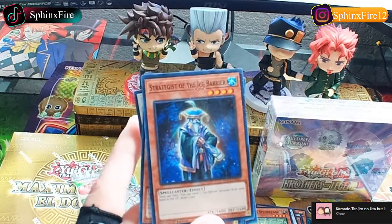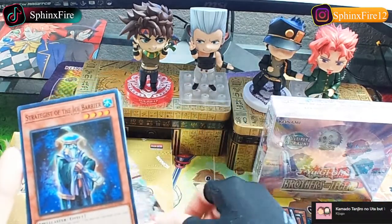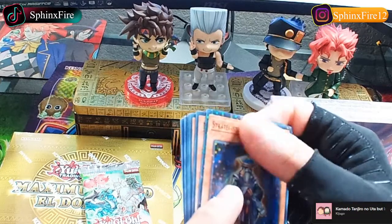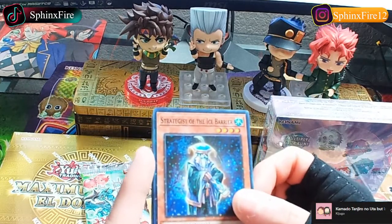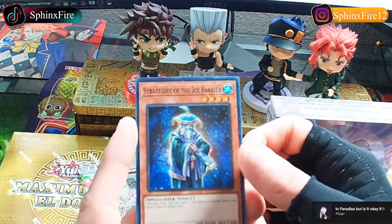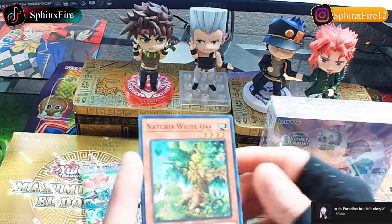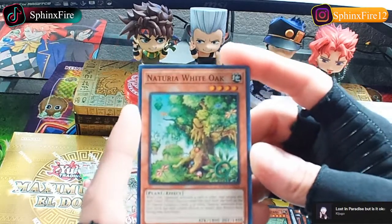Hello there and welcome to the stream, hope you enjoy. Right now I'm just barely opening the first pack of Hidden Arsenal Chapter One. Oh, what in the hell - this thing has like stickiness on this card! That's just garbage, they gave me stickiness on this card and I literally just opened it. The Strategist of the Ice Barrier - yeah, that card was sticky, that's kind of gross. I'm just gonna put it over here. Then we got Naturia White.